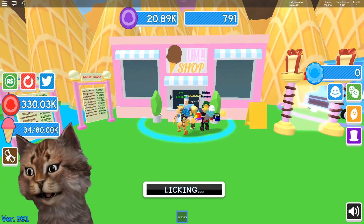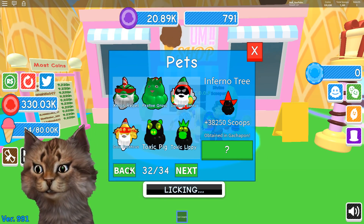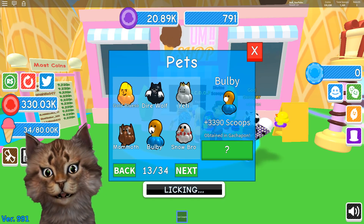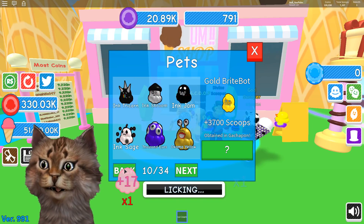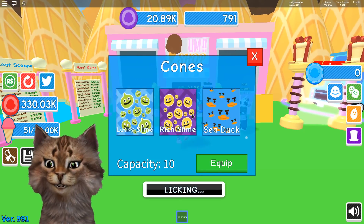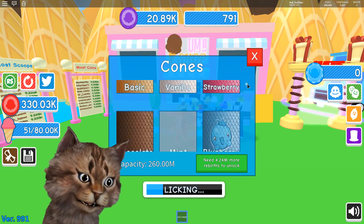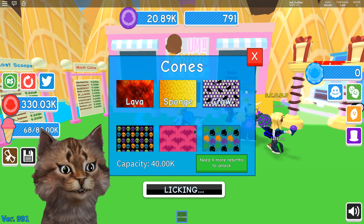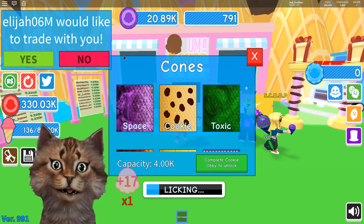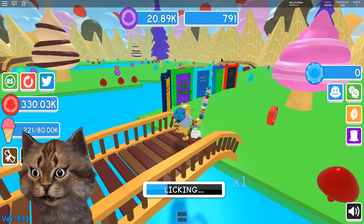How much money do we have now? We have like 300,000. Let me go see if I can buy anything — plus 3,000 scoops? No, I don't think I can buy that. Wait, we might be able to buy something here — need nine more rebirths. Wow. Complete cookie obby to unlock! I want to do the cookie obby. Let me see if I can do any other portals.